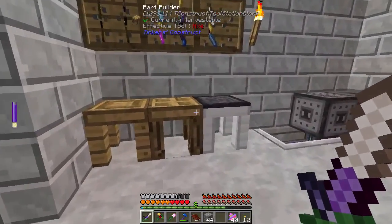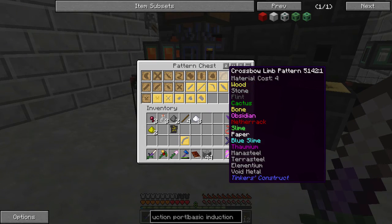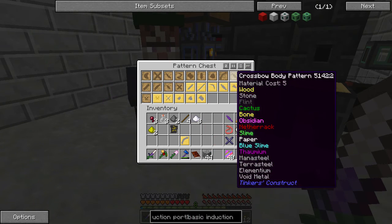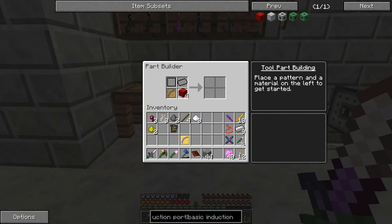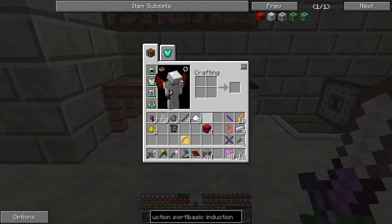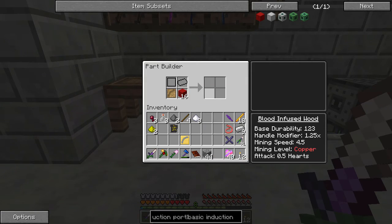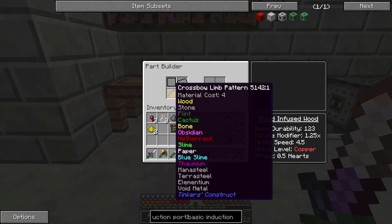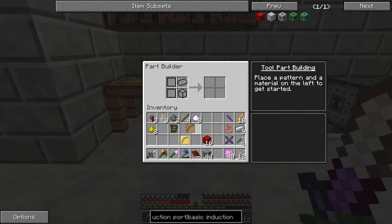Anyways, we have this Blood Infused Wood. Can we do it here? I'm going to guess, since it's wood, we can do it. No? Did I make all this stuff for nothing? We can't make Crossbow Limbs out of it?